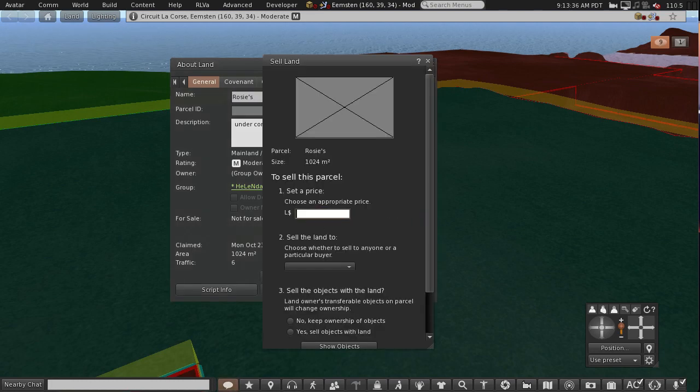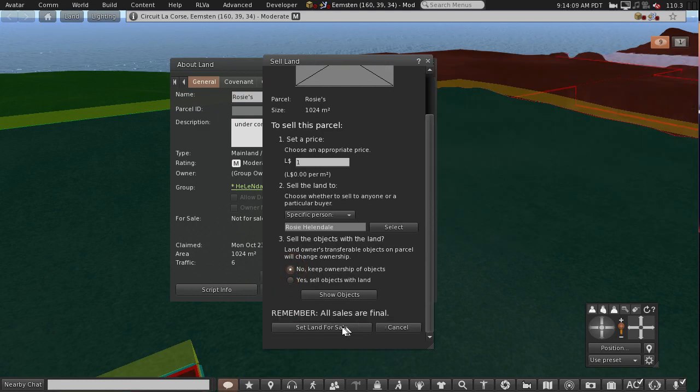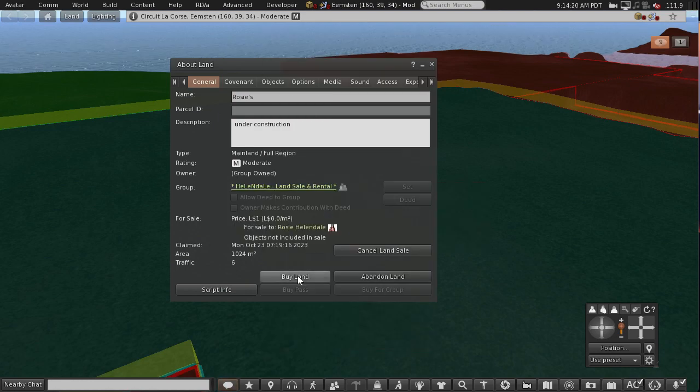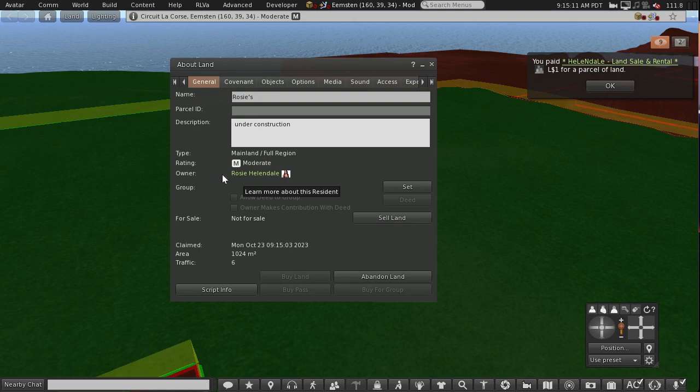Click sell land for one linden. Choose a specific person so nobody grabs it while you're in the middle of changing it over. Keep ownership of objects. Set land for sale. Then buy land. It will automatically remove your land contribution from the group. Click purchase, and now the land belongs to me again.